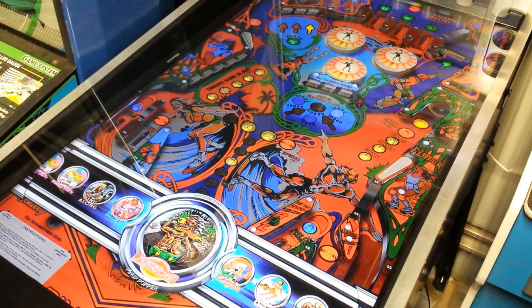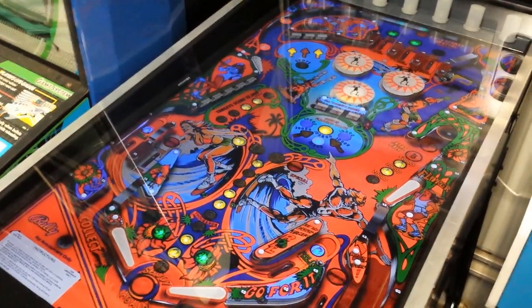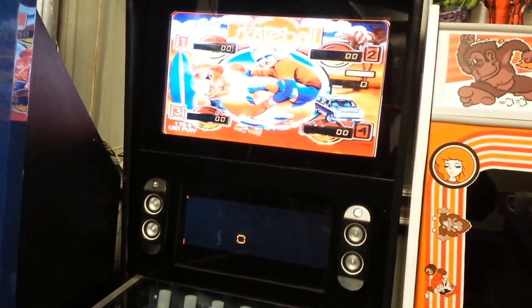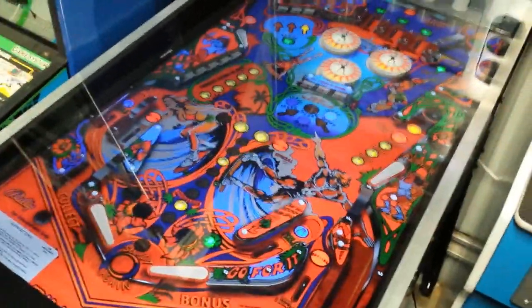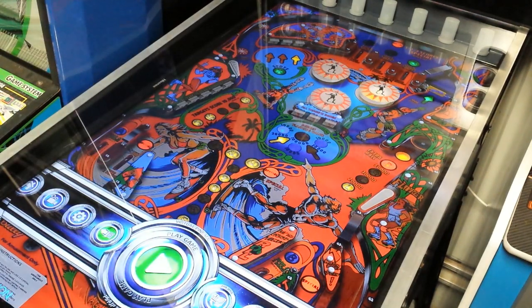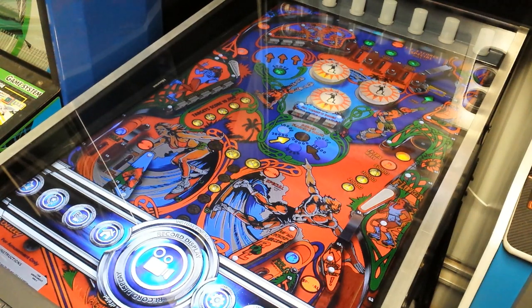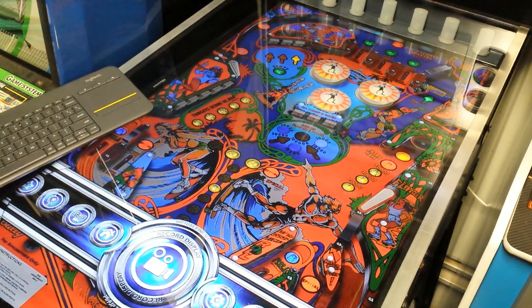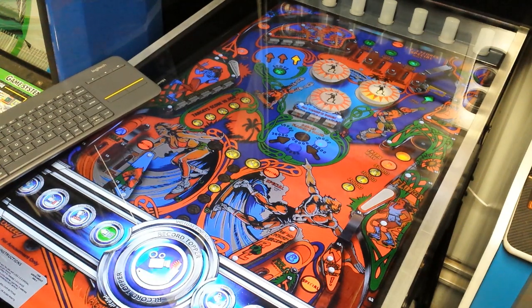Okay, so this is Skateball. You can see how it doesn't really look that attractive. There's the back glass there — this is Bally Skateball. I'm just going to press spacebar. I'm going to go to Record, Record again. I'm going to hit my spacebar again. I might move that over there so you can see better. Spacebar.